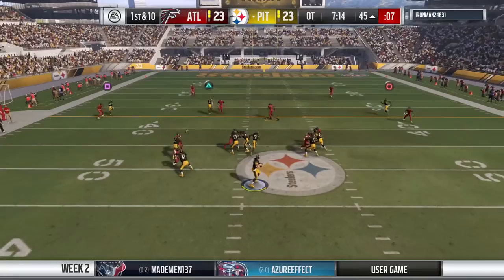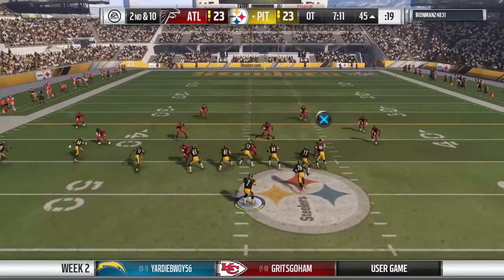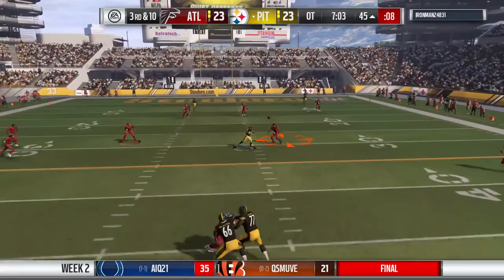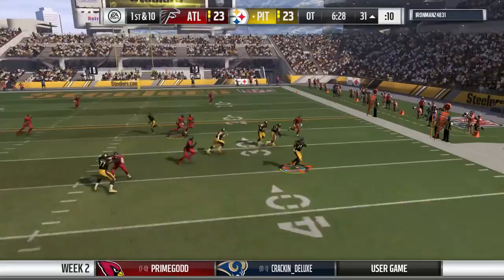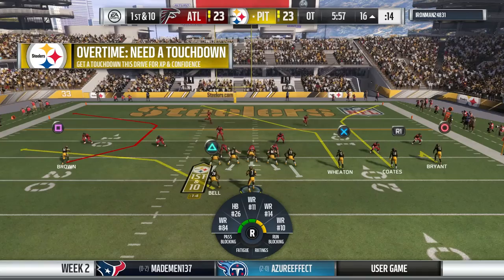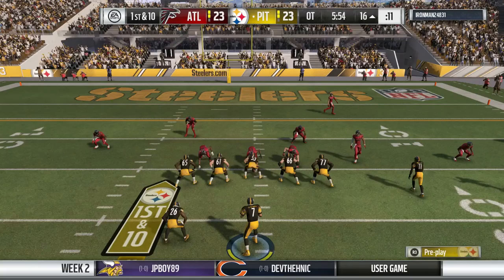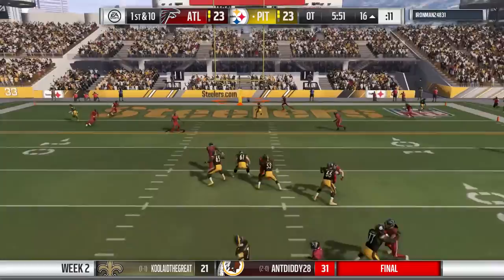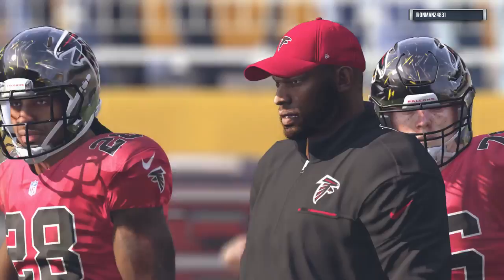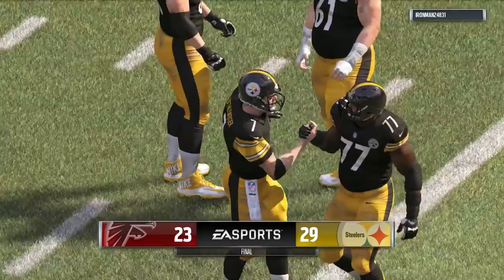In overtime, Bell comes out rumbling and bumbling to get us started. We go play action pass - I had Antonio Brown wide open but couldn't get it to him. Again I'm making bad decisions; that could have been costly. Third and ten, and we find Antonio Brown across the middle. We run the screen again - great blocking, first down from the 16. I'm showing you this play because as soon as the safety rotated and defensive coverage shifted, I knew exactly where to go. Marcus Wheaton was my read the entire time. Sometimes you just got to pay attention to what the defense is giving you - read the defense, make the right calls.